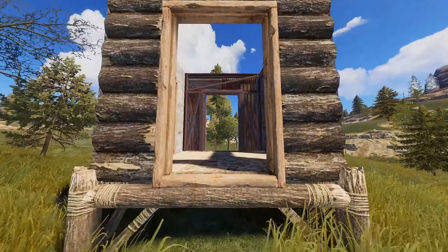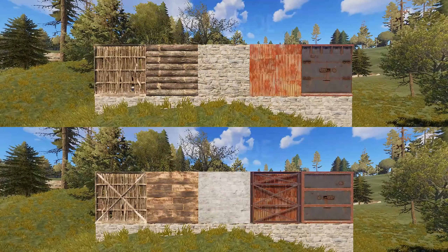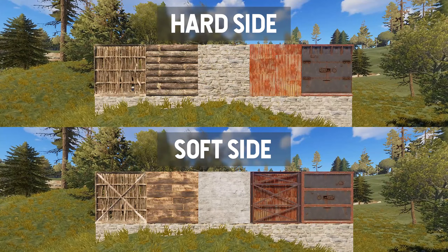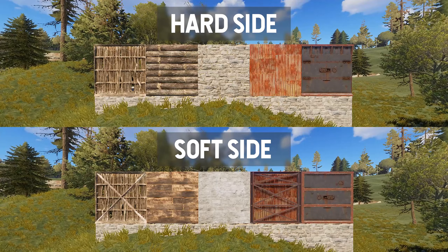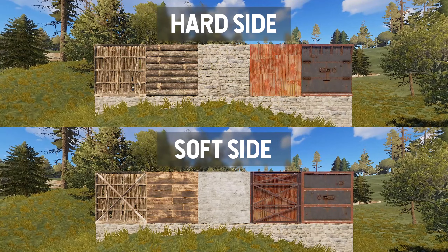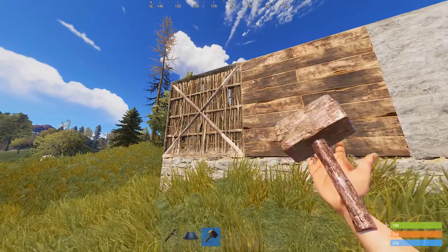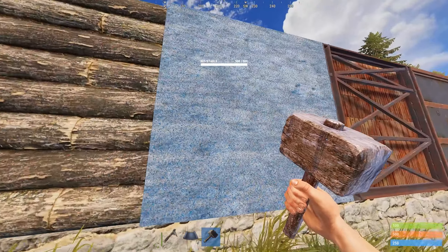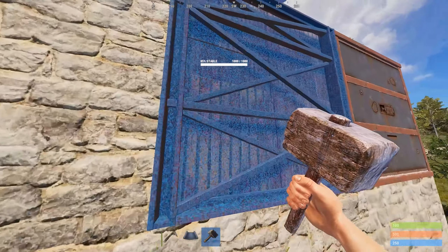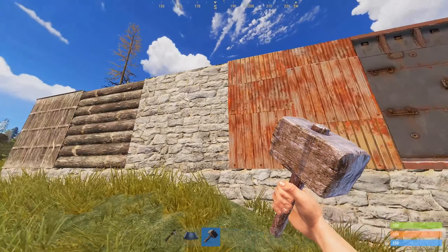But first you will want to make sure you understand how the hard side and soft side of walls and doorways work before placing them down. You need to correctly learn which is which so you don't end up making the mistake of having the soft side facing outwards, making it easy for raiders to break down. You can also rotate the walls when initially placed down using the hammer if you did place them incorrectly, but they can only be rotated for a short amount of time after placing.